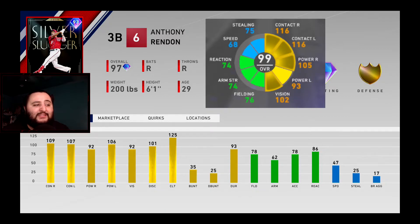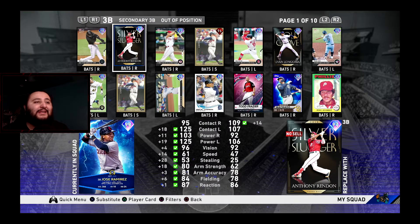Next up as a great alternative is this 97 overall Anthony Rendon. Compared to Chipper Jones, the contact against lefties and righties is a little less but damn near close, and I think overall he can compete. 92 power against righties versus Chipper's 105; 106 power against lefties versus Chipper's 93 — they kind of flip-flop there. Rendon is a right-handed hitter while Chipper is a switch hitter, giving Chipper the advantage. Defensively: 78 fielding versus Chipper's 76, 62 arm versus Chipper's 74, and 86 reaction versus Chipper's 74. Again, this card is free and competes very well with that 12-and-0 Battle Royale reward.